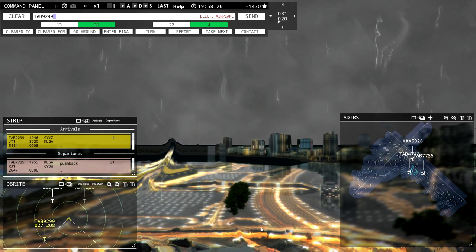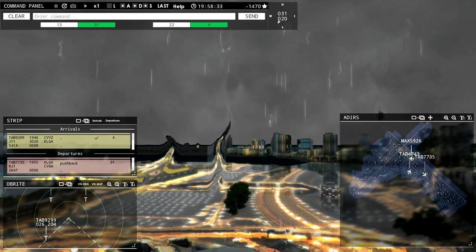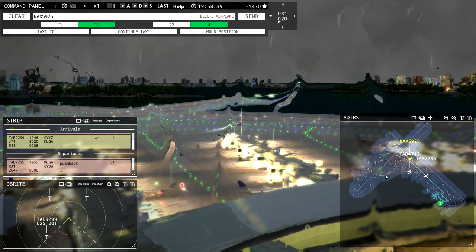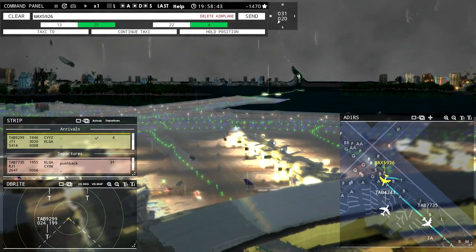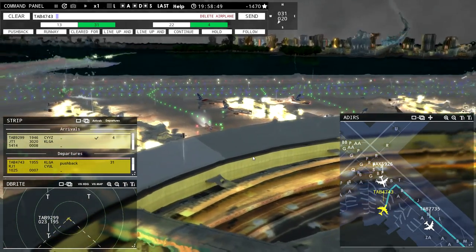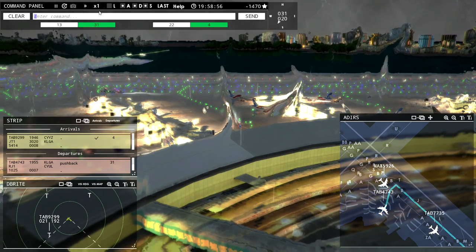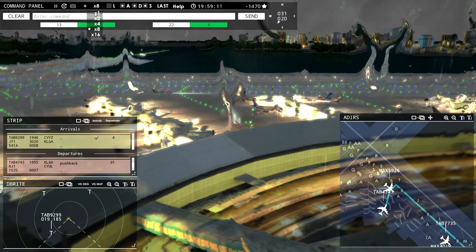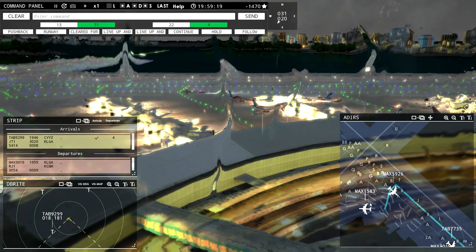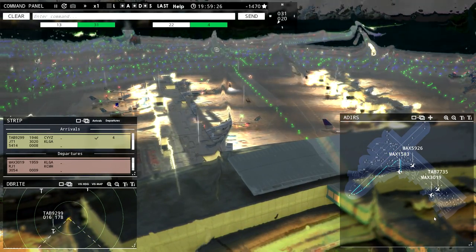Leslie 9-2-9-0-0, runway 4 cleared to land. This Magic is going to make his way all the way down taxiway Alpha. Follow company did not work for you, did it Leslie 4-7-4-3? Continue taxi. Speeding up time — nope, I messed him up with follow company. So follow company just doesn't work — you need to remember that. We're going to have to delete him because he's not going to move.